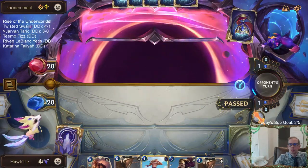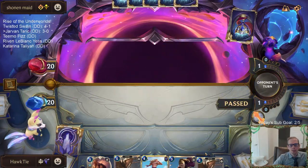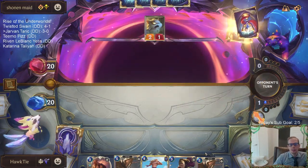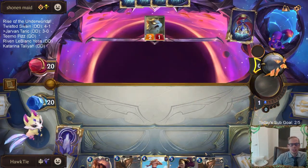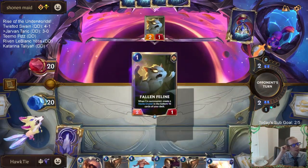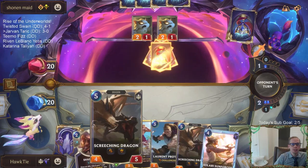Got double Screeching Dragon! We're going to save spell mana the first two rounds, and then we've got units with a lot of health after that - Protégé, Jarvan, Screeching Dragon. We have the attack token on the even round so we can attack immediately with Screeching Dragon.